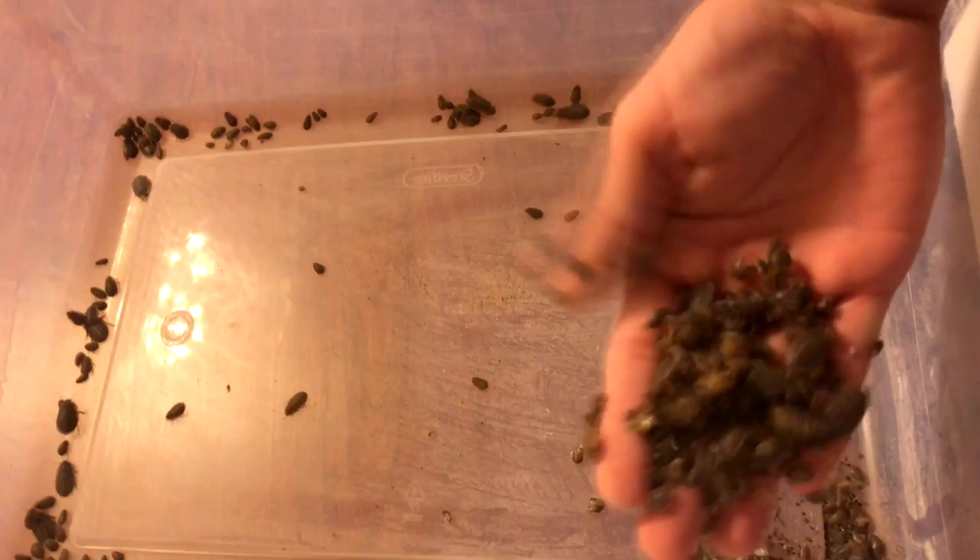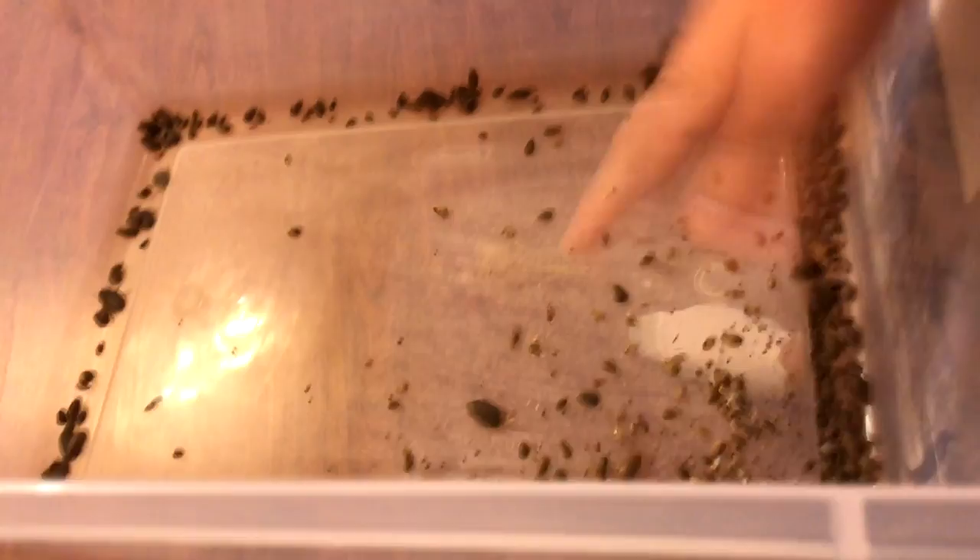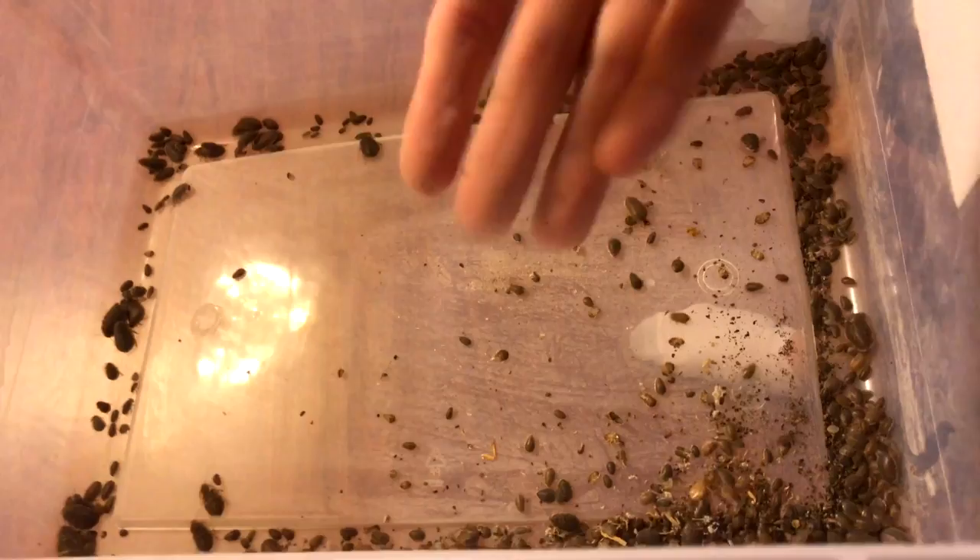All right guys, so just to show you what we got here — this is a bunch of roaches and I'll just put them all over my hands so you can see. Crawling all over. Kind of fling them out — sometimes they're good at holding on. But no more roaches on my hands, and we'll go and get Shadow and see what his reaction is.